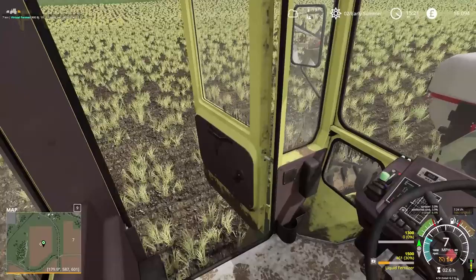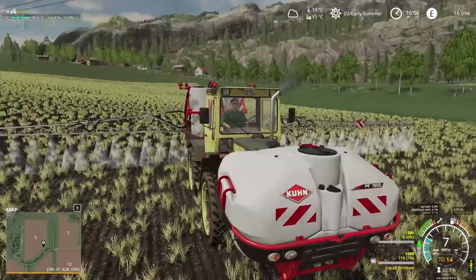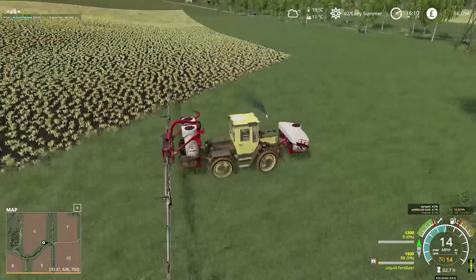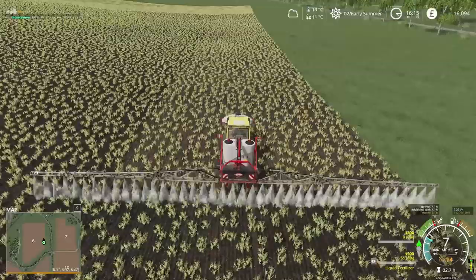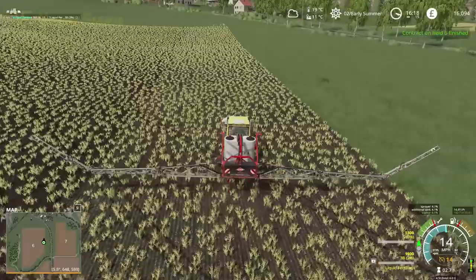The door handle moves as well - lots of really nice little touches. We're 95% of the way through this job and still have 7% fertilizer left, which is absolutely perfect. We're easily going to have enough fertilizer to complete this job. I'm slightly concerned because this last row has a fair overlap, so it's going to be closer than I'd like. In fact, the contract just finished and we're down to 38 liters.